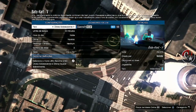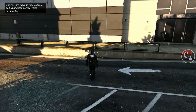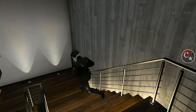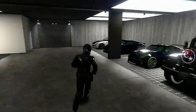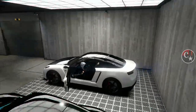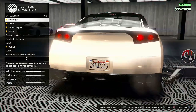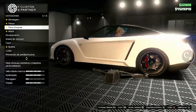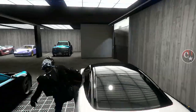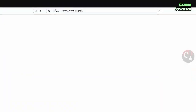Sigo aquele mesmo jogador que anteriormente eu estava seguindo, com mira diferente. Vamos adentrar a nossa agência. E aqui dentro precisa ter um veículo que será descartado — no caso, o Elegy RH8. Fazendo grana, galera. Olha só a placa 445. Faça qualquer mudança simples. Fazendo grana para a próxima DLC que está próxima aí de chegar.